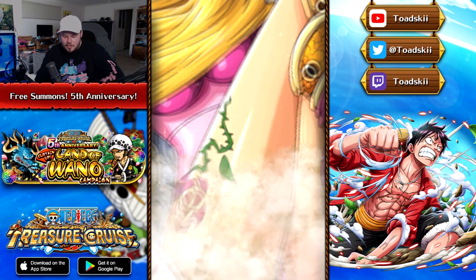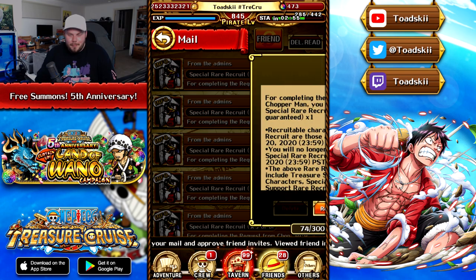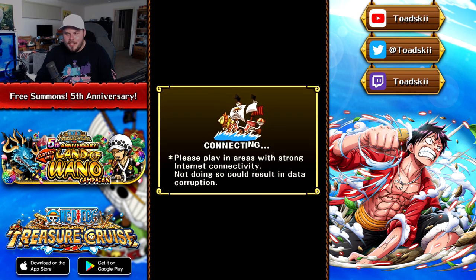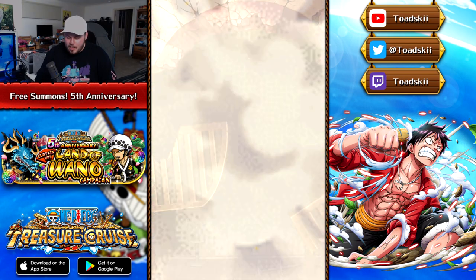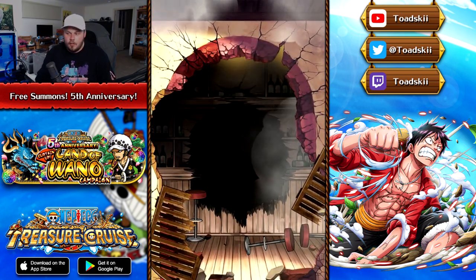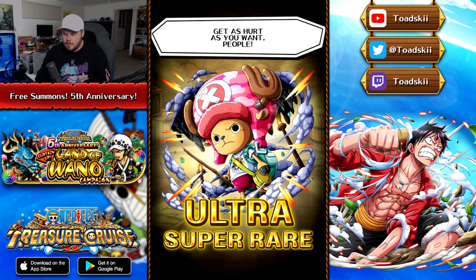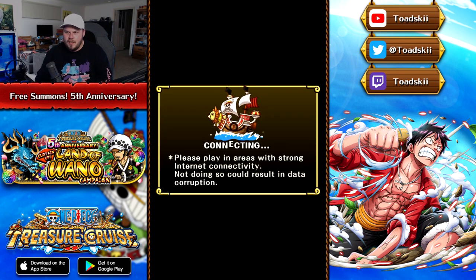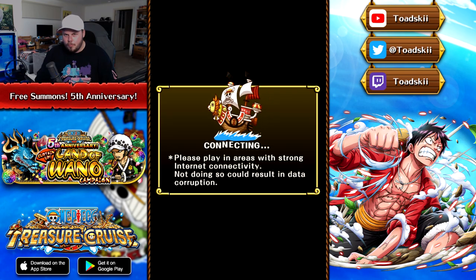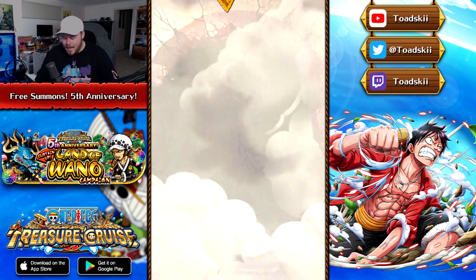As you guys already know, I have everything in the regular rare recruit pool aside from Stampede Luffy, so all of this is just free stuff at this point. For many people out there, getting your hands on 20 free rare recruit pulls is going to be really awesome. We got Smoothie and then Stampede Chopper back to back — both of those units definitely still see play in 2020. Tickets are looking pretty decent so far, though it would be nice to sneak in a red.